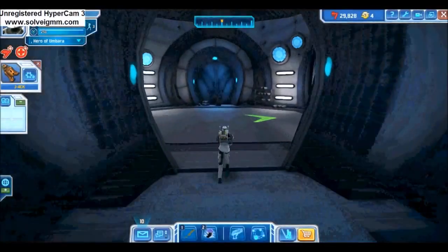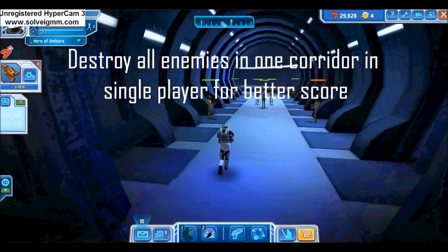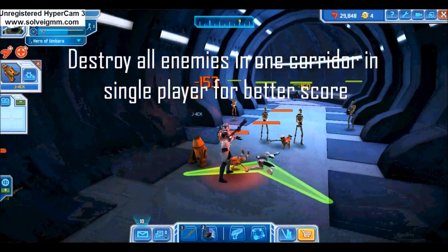Starting this mission, you'll be prompted to take either corridor. In singleplayer, just travel down one corridor. The number of enemies defeated and the time saved from going down one corridor will add to a better score in the end.